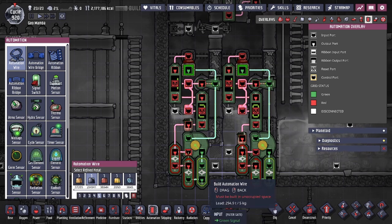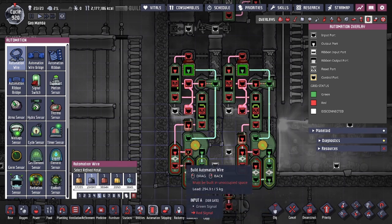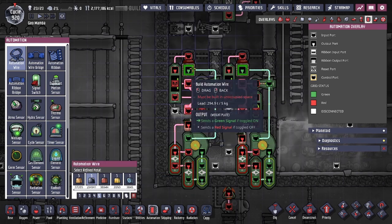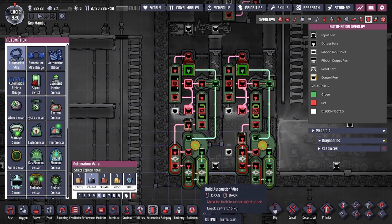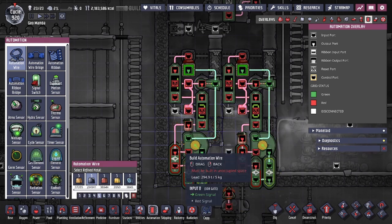When the signal counter goes green, the double green becomes red, making this a flip-flop — every 600 seconds it flashes green for one second, then counts 600 again. This is better than using a cycle sensor or timer sensor because a timer sensor can't be reset and can't be accurately tied to the weight plate. Running a triple filter means you literally count from 1 to 600 every time you flash red, making it more accurate with very little room for error.